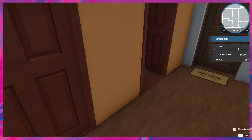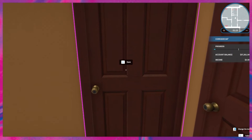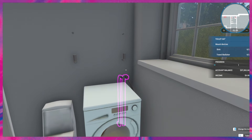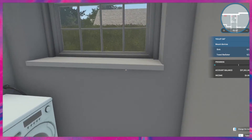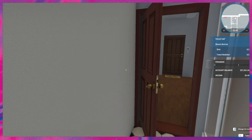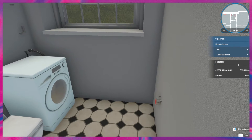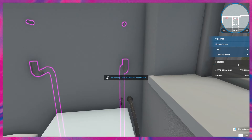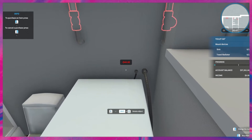Hopefully all of you out there are having a great evening, morning, or night depending on where you are. It looks like we did find one of our radiators here. We're currently in what the game labels the toilet room — we'll just call it the bathroom. There are two items needed here: a sink and a towel radiator. Let's go ahead and install those. I love that our taskbar makes it so easy to just select what we need and mount it up — nothing hard there.